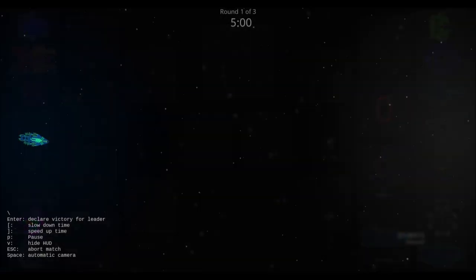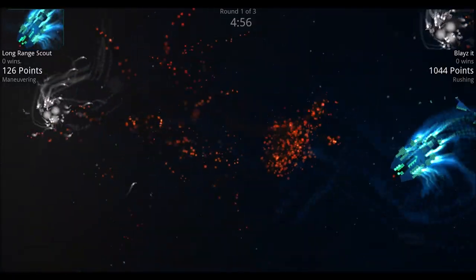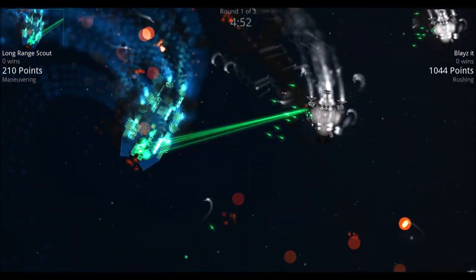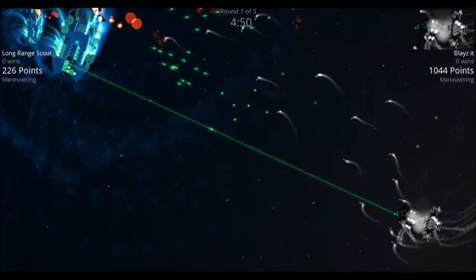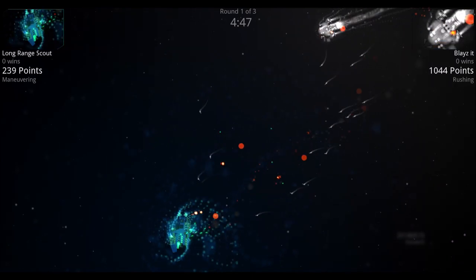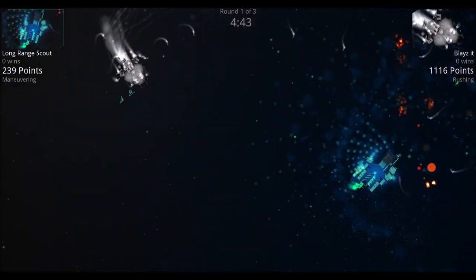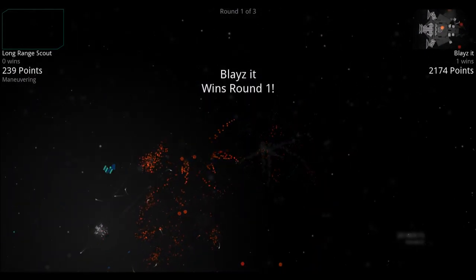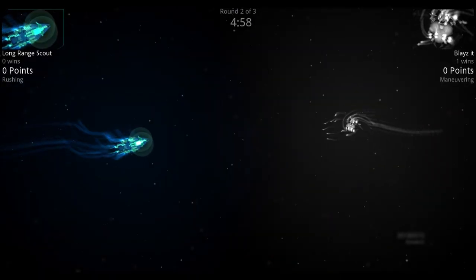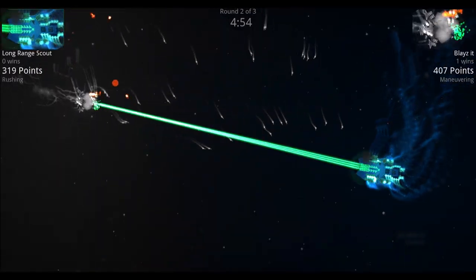Next: Long Range Scout versus Blaze It. Blaze It has a couple of spinal-mounted laser guns and guided missiles. The Long Range Scout also has spinal-mounted laser weapons, two front shields, and a couple of guided missiles.